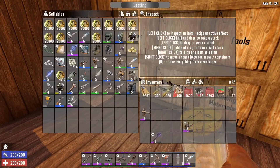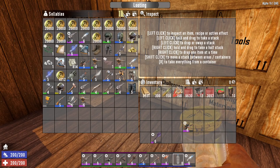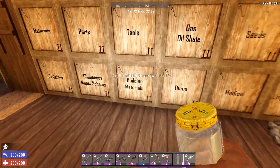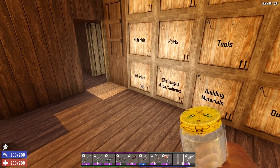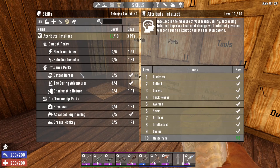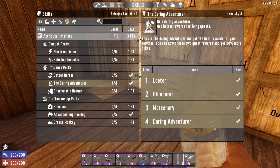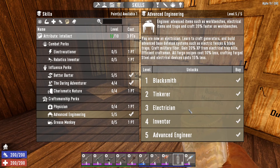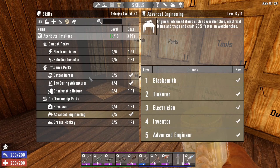Got everything sorted back home. My sellables chest is absolutely filled up, mostly with dukes. The traders restock tomorrow, so once I sell everything I'll spec out of Better Barter, which will give me five extra points to do something with. I could probably also spec out of Daring Adventurer. Would it be worth taking Advanced Engineering? I do at least need blade traps — that costs at least nine extra points if I spec out of all that stuff.